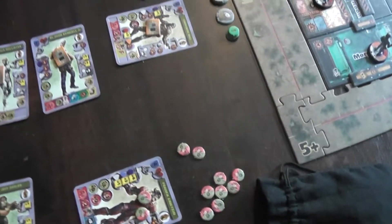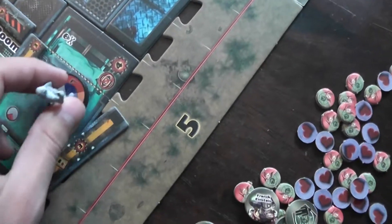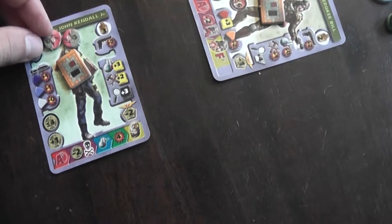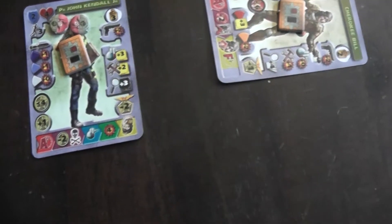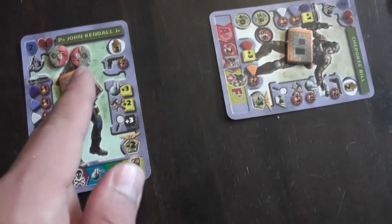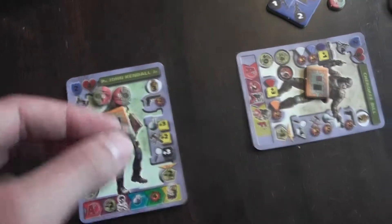Let's do John Kendall trying to create zombies. I have him positioned properly in the morgue. I'll spend 2 command points — because it's character iconography you don't need an interact. I need to be facing a cadaver, which I am. I'll do a science roll: 3 dice. Importantly, you can't spend additional command points to add dice to a character's iconography — you only get what the character gives you. In this case, 3 dice for the science roll, and I need 4 damage to get a zombie.